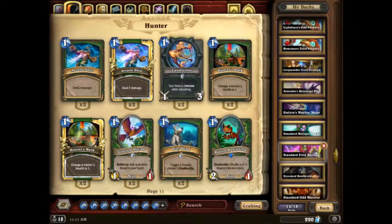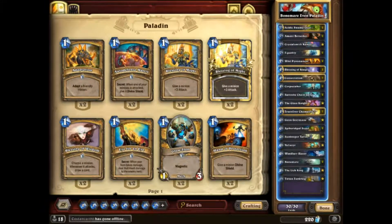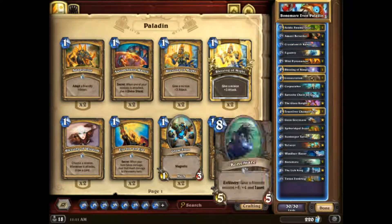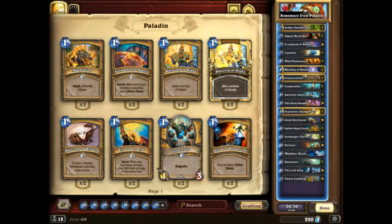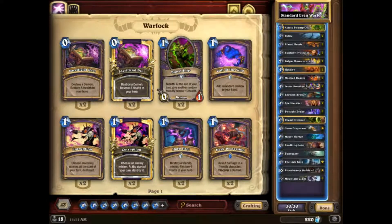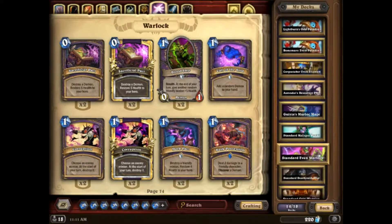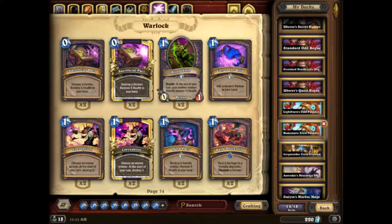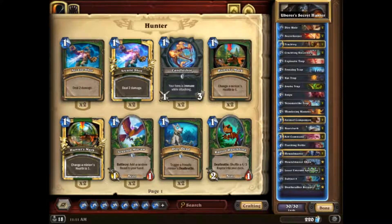Even Paladin has seen a resurgence recently. This is kind of a weird list that they had on the Vicious Syndicate report — in my opinion, not really what you're going for with Even Paladin. It has a lot of interesting choices I would swap out. Even Warlock is down here — that's the standard Even Warlock list, and I have a lot to critique about it. Their final Tier 1 deck was Secret Hunter. These are the lists you're looking at as Tier 1 metagame lists.